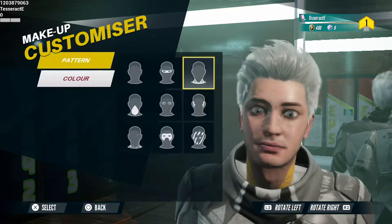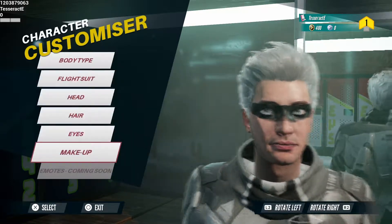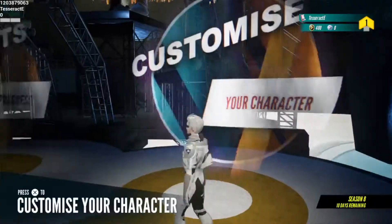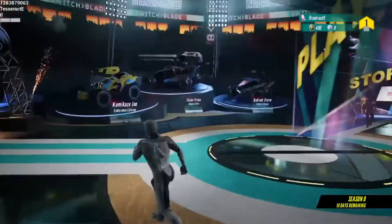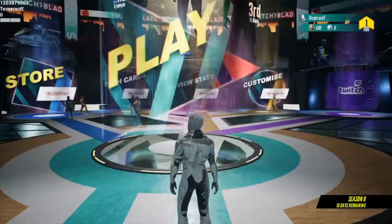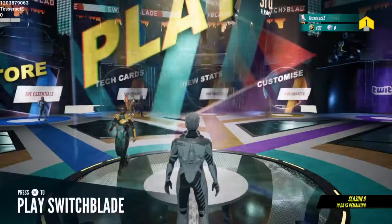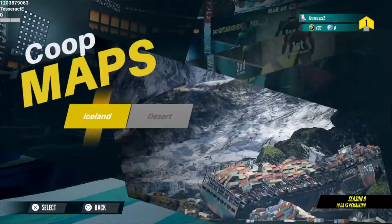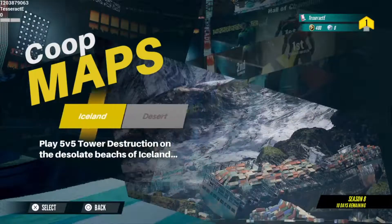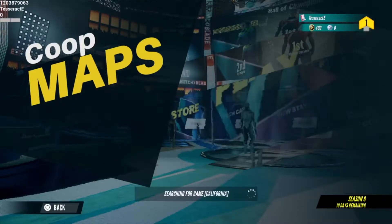Once I had everything selected, colored, and in place, I headed over to the play section to actually get an idea of how this game goes. There are four options here. I did the tutorial earlier, but I was really pleased to see that there's a co-op versus AI bots mode.